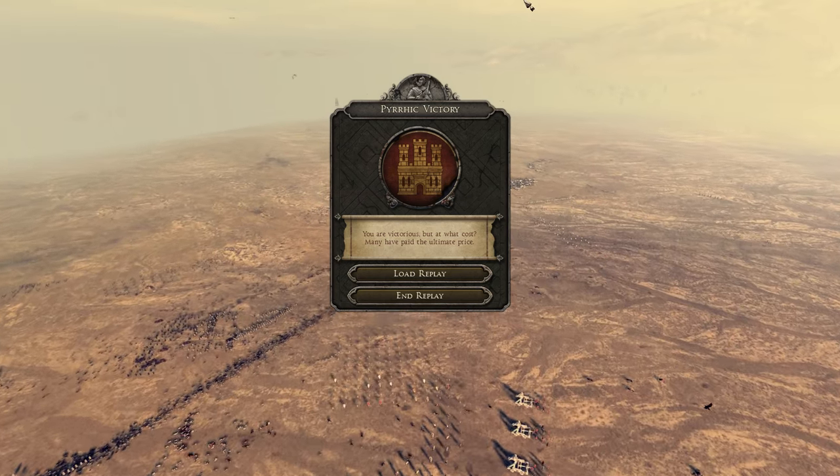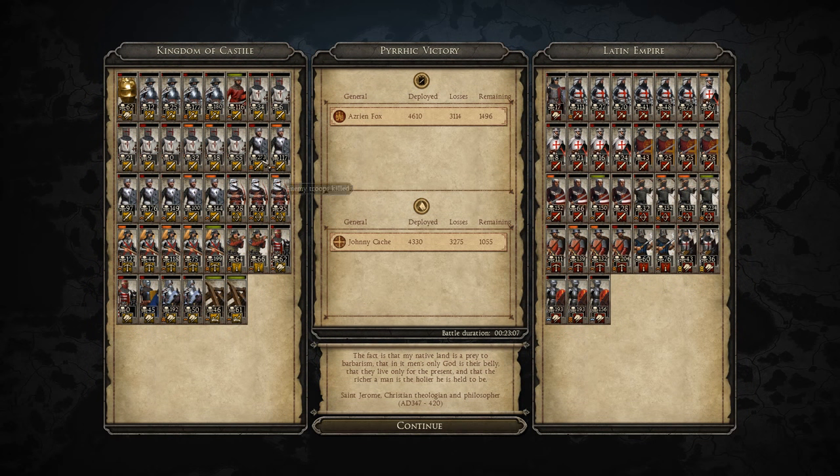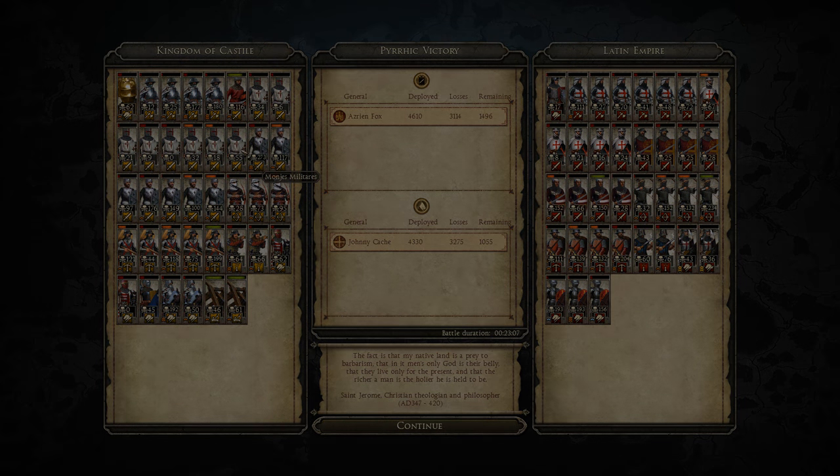The solid infantry lines of Castile are the ones that saved the day. Let's end the replay and look at the results. Great kills from the infantry — 273 from this awesome shield-bearer swordsman. His monks didn't get a lot of action but overall a great battle. Great use of infantry and archers. For the Latin Empire, their infantry just didn't compare — they were aggressive but it didn't pay off, and their archers didn't get enough kills. The artillery made things difficult. This battle was sent in by Azrin Fox and Johnny Cash — thank you guys so much, and that's going to wrap it up!